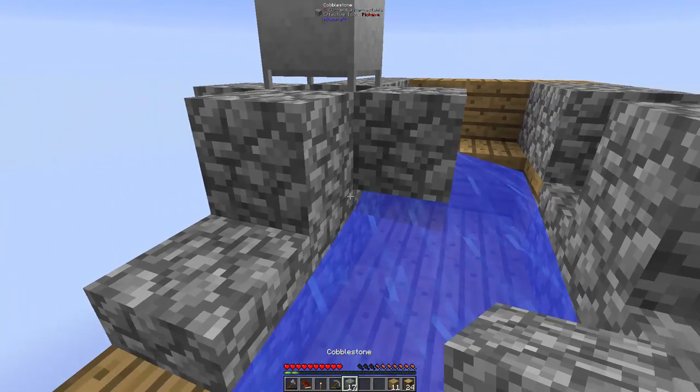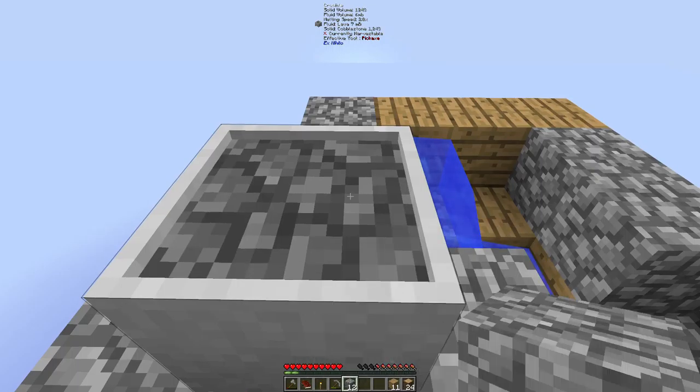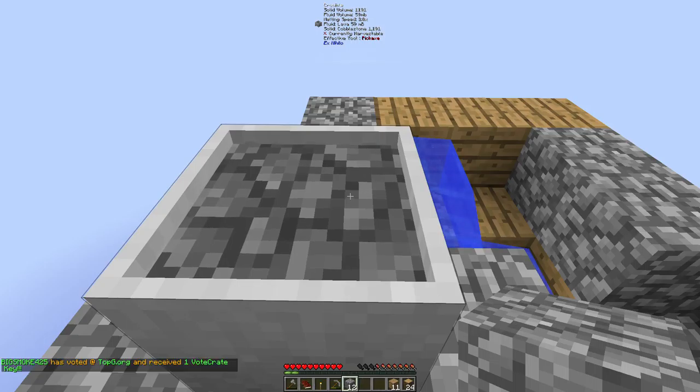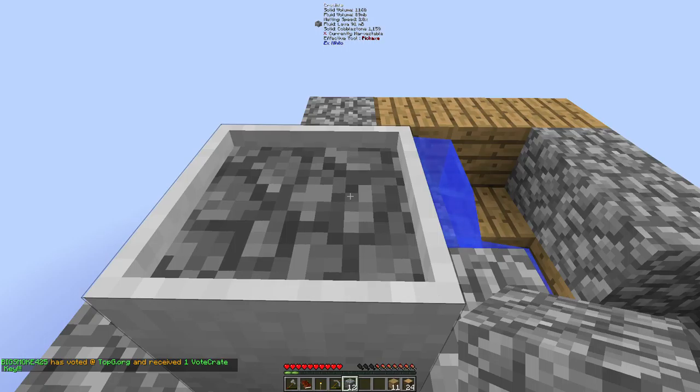This is effectively getting some cobblestone — what we do is just right-click it into the Crucible. Because now it has a heat source, you can see at the tooltip at the top that the solid cobblestone is now slowly melting down into fluid lava. It's about a thousand millibuckets for one bucket of lava, and the melting speed is two times because we have lava below it — so that's the fastest. If you put a torch it's about 0.5, which goes super slow. We don't need to touch lava anymore.